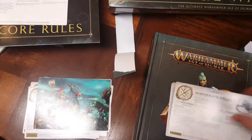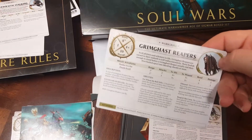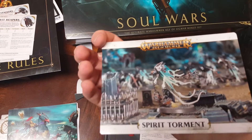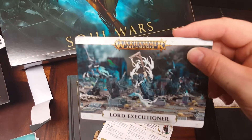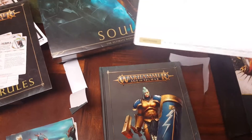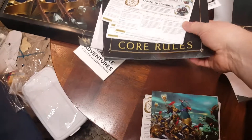Here are the Chainrasp Hordes — great models — Glaivewraith Stalkers, Grimghast Reapers, I love these, and Spirit Torments. These will benefit from the technical paints they've released. Then the Lord-Executioner — great model — Guardian of Souls, and the Knight of Shrouds, who was released with the Malign Portents set. I believe you can use him for both.